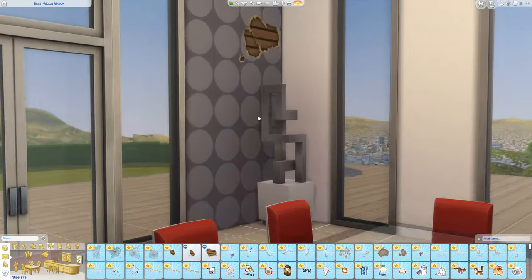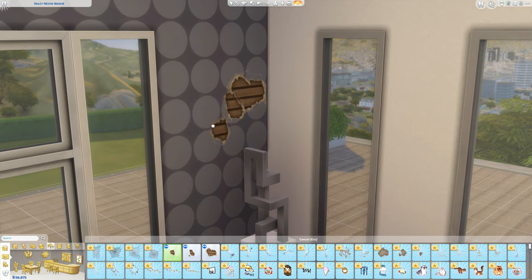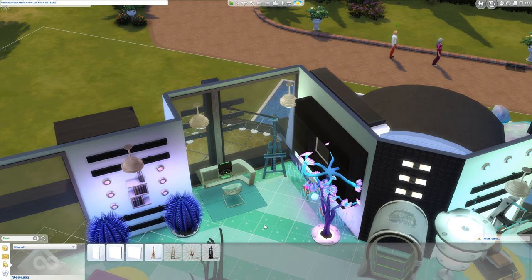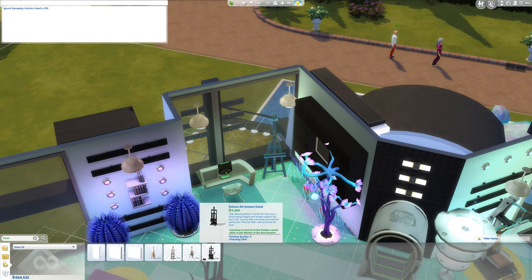Everything else we talk about now should be used in Live Mode, because objects that unlock won't be found in the Buy Mode catalog without a refresh. The bb.ignoreGameplayUnlocksEntitlement cheat will let you purchase things that normally require promotions in the game's career system. Some items like easels are actually a good deal better, so this may impact gameplay to a degree.